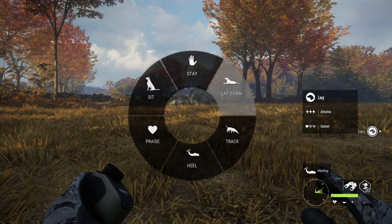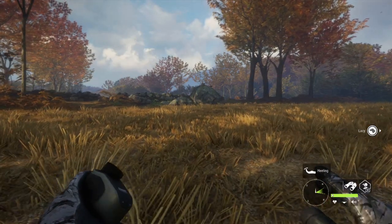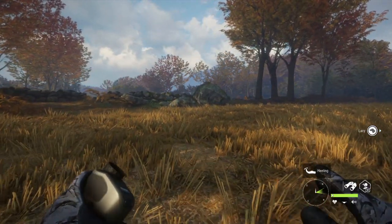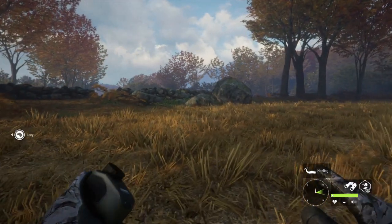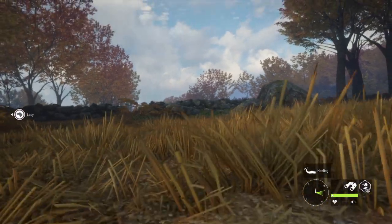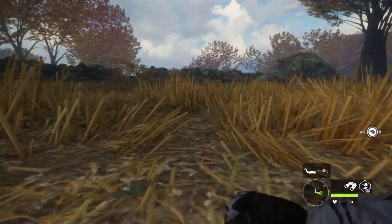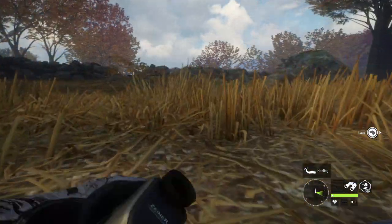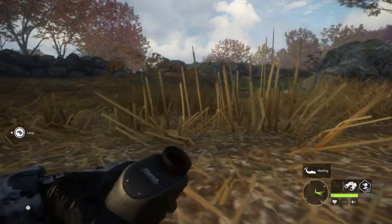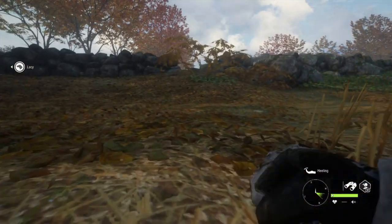So we're gonna put the dog here in the lay down position. I'll try to sneak up to these rocks and see if we can just get a shot with a shotgun on this young buck. He's not much of a buck but I wanted to give an illustration of how to spot and stalk in this game.